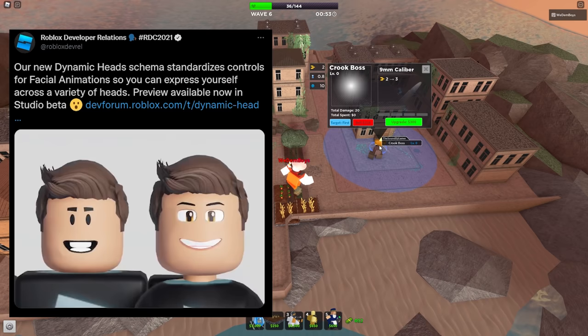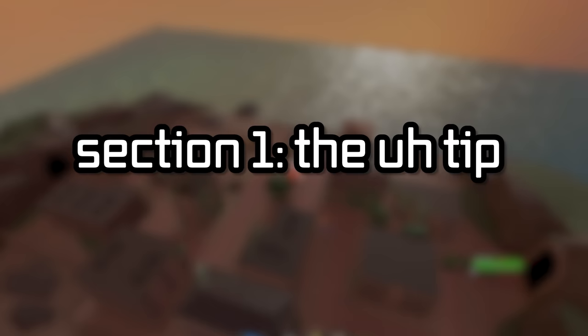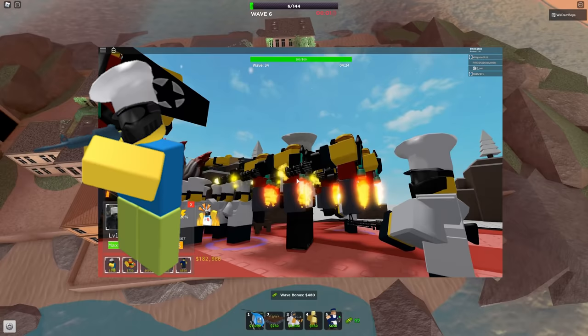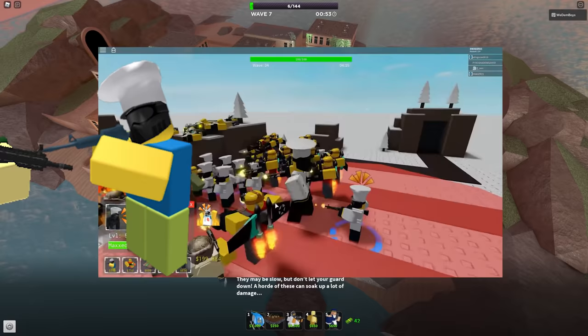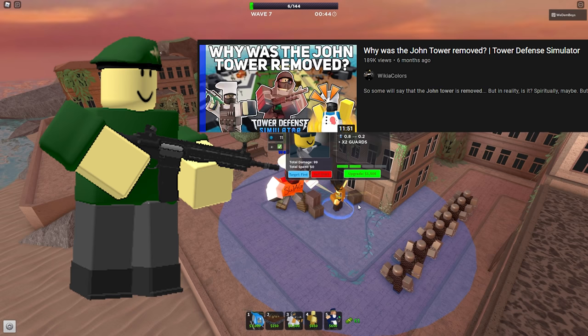At the tip of the iceberg is the John Tower being removed. This is a very iconic tower for Tower Defense Simulator back in 2019 to 2020 at the start of the game. Many players were playing TDS solely because of the John Tower. It was replaced by the Militant tower and did not receive good reception, as the rage ability was removed. This tower remains one of the most controversial towers in TDS.